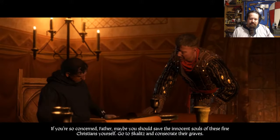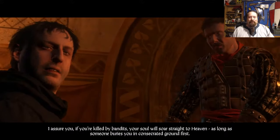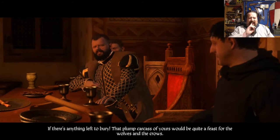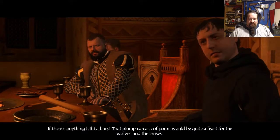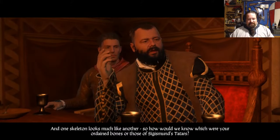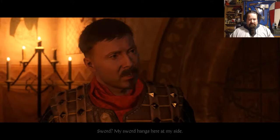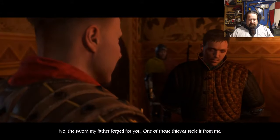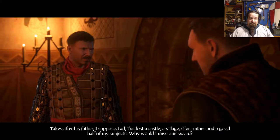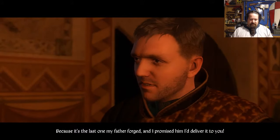'It's a great shame your parents are buried in unconsecrated ground — that means purgatory for them.' 'If you're so concerned, Father, maybe you should go to Skalitz and consecrate their graves yourself. If you're killed by bandits, your soul will soar straight to heaven — as long as someone buries you in consecrated ground first.' 'A plump carcass like yours would be quite a feast for the wolves and the crows.' 'Why have you come here?' 'I must get your sword back.' 'My sword hangs at my side.' 'No — the sword my father forged for you. One of those thieves stole it from me.' He almost got killed and he already wants to go back for the sword. 'I promised him I'd deliver it to you.'